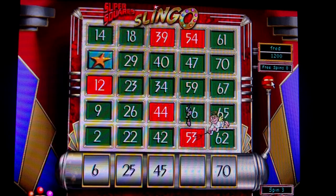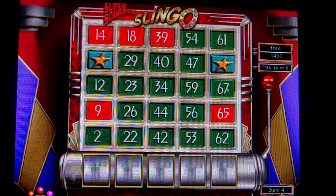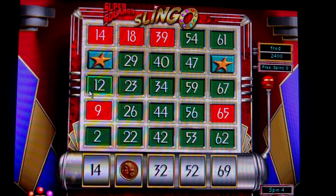Unless you get saved by the angel, the devil can take a lot of your cash. So essentially you're trying to get as much money as you possibly can to get the high score. It's not just about getting the lines — it's all about getting the money. That's how you score in this mode.